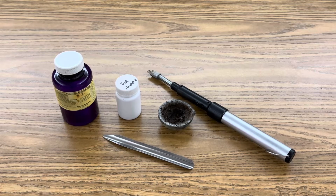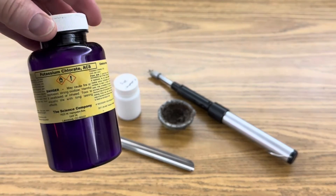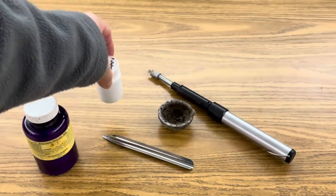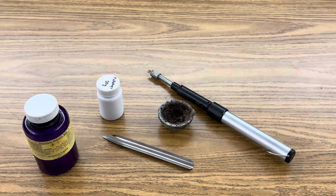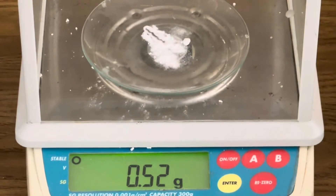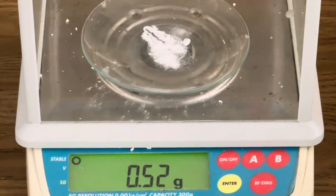All I'm using in this investigation is potassium chlorate, the red allotrope of phosphorus, a ceramic crucible, and this is my extendable plasma wand. Begin by measuring half a gram of potassium chlorate and the same amount of red phosphorus.